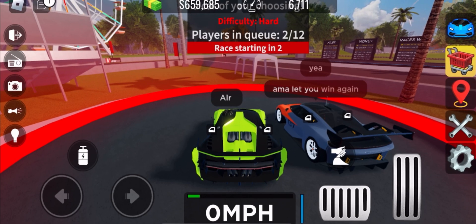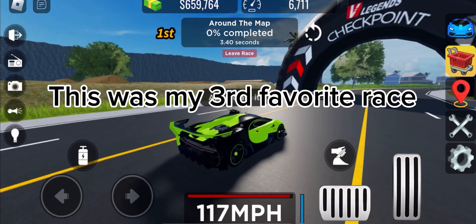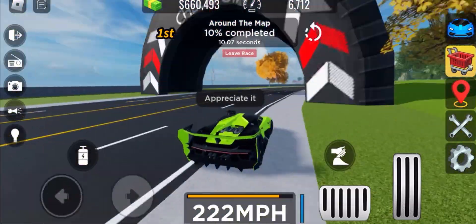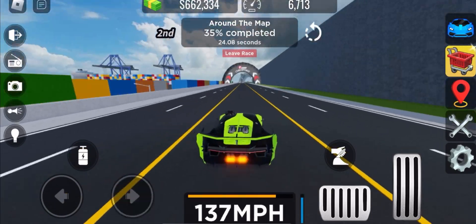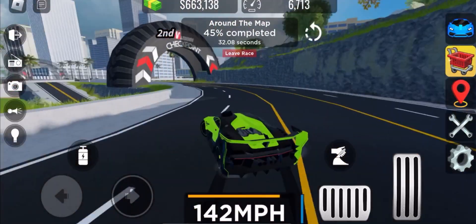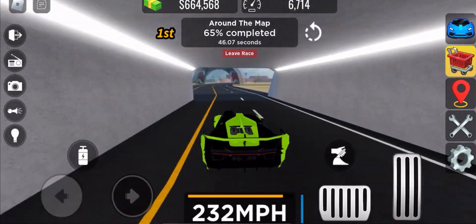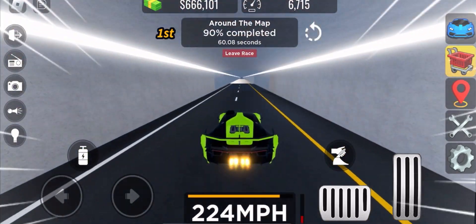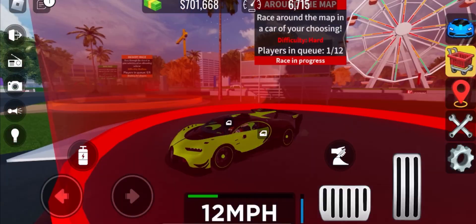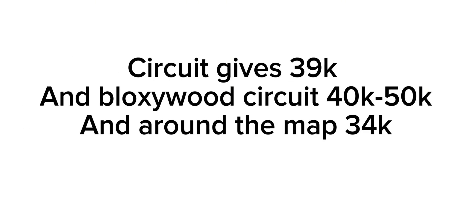Now let's look at Around the Map. This was my third favorite race — I think it gives 34,000 credits. And yes, it gives 34,000. So to summarize: Circuit gives 39,000, Bloxywood Circuit gives 50,000, and Around the Map gives 34,000.